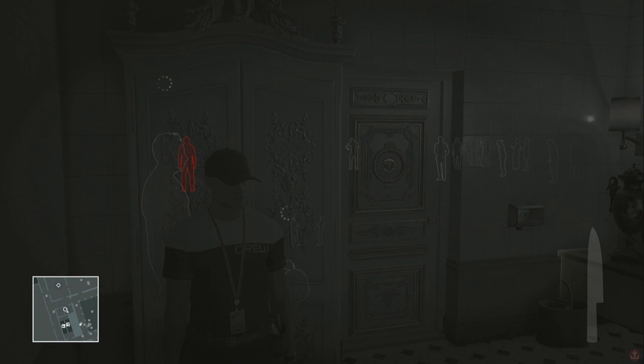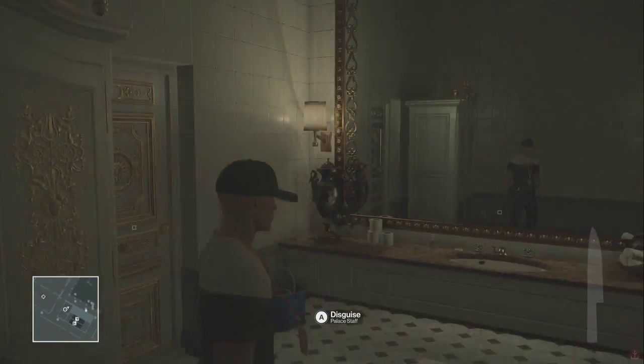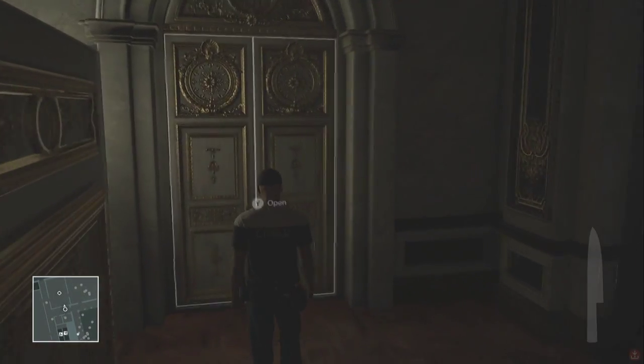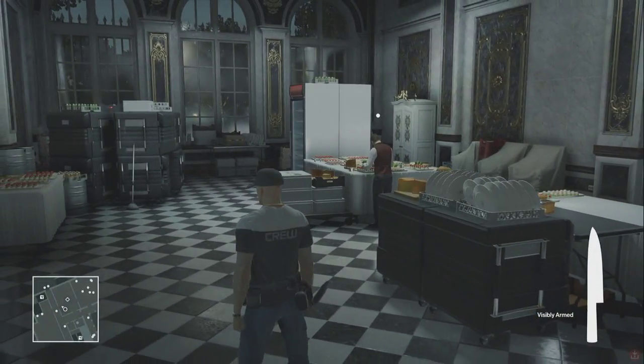Now this does require some timing, because at a certain point Novakov and his bodyguard from the main mission will come through the kitchen. You want to kill the target and be out of there before they enter the kitchen, because you're going to leave a pool of blood. So here's what you're going to do.